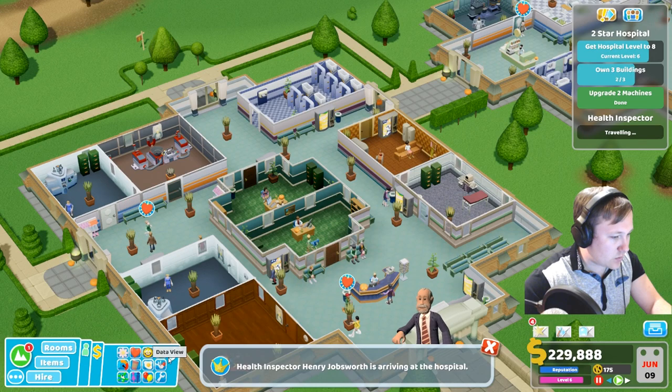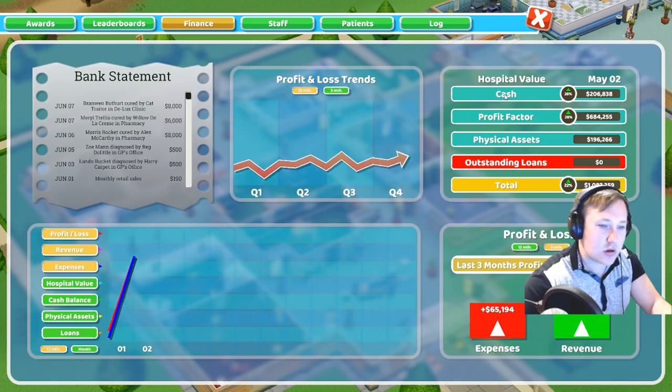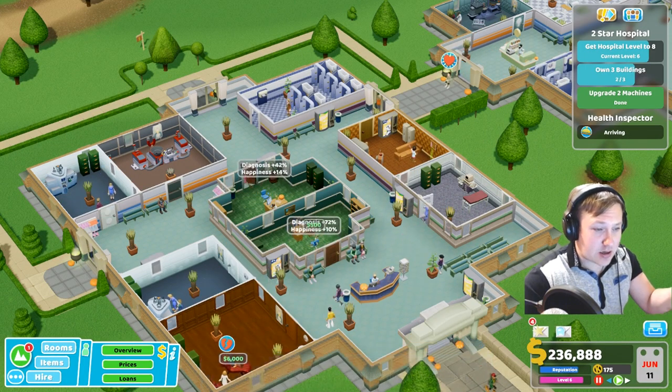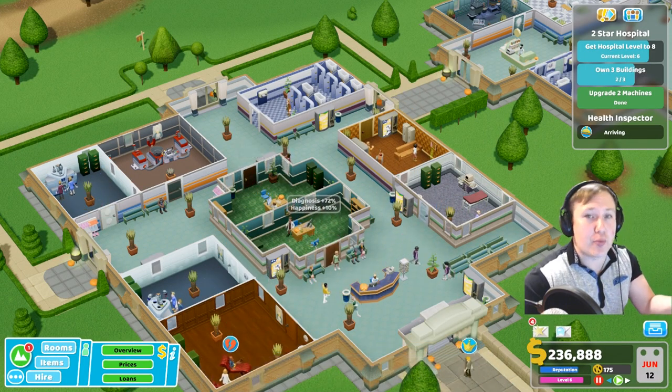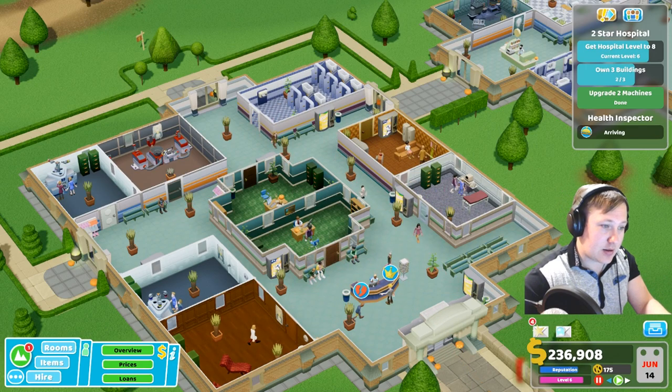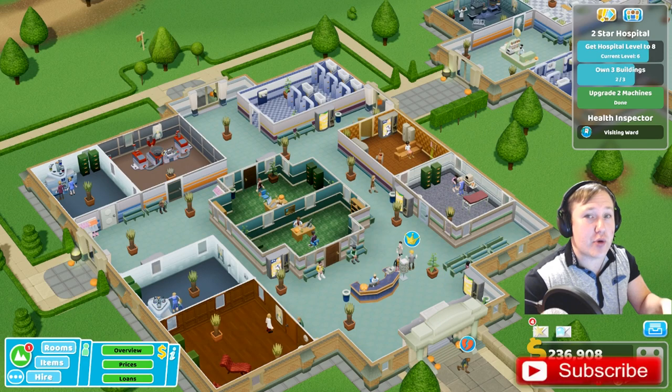When you go into the Overview, into the Staff Overview section, you can change the number of staff that go on a break at any one point. I like to let about a third of them go on a break at a time. Obviously the fewer people you put on a break, the more people you need to cover all the positions - so that those on break can go and fulfil their needs.